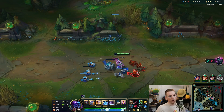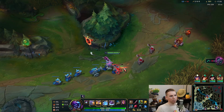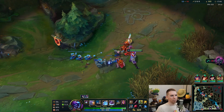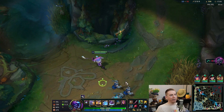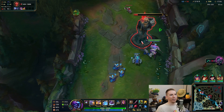I do have teleport up. I'm gonna push bot here. With Divine Sunderer and the W it just feels so good — adding an extra 190 plus another 176 damage.